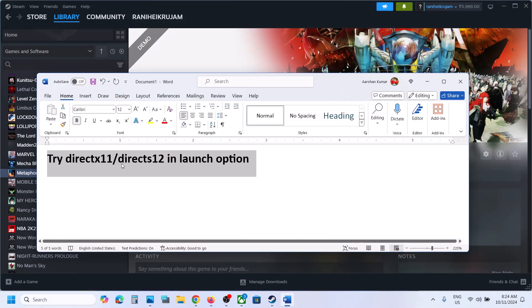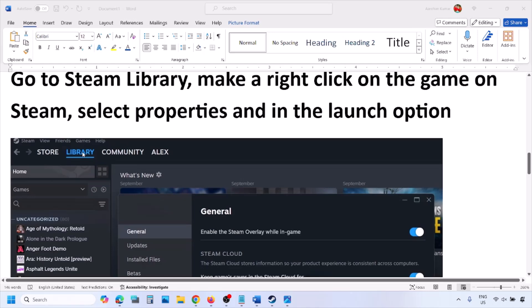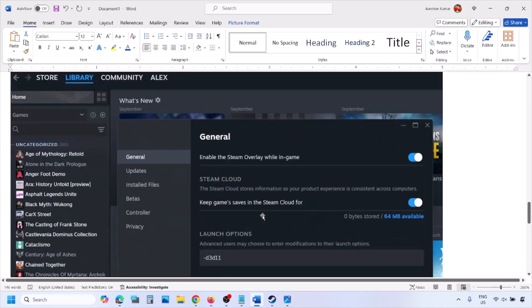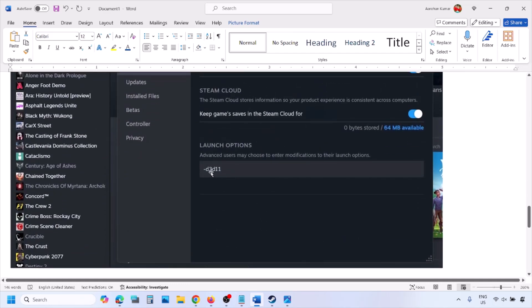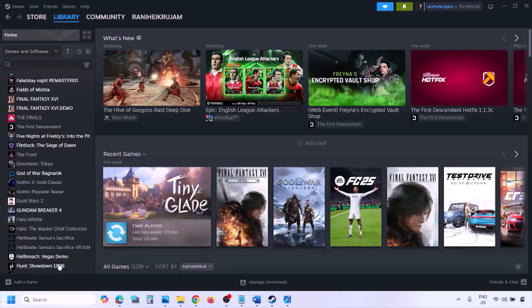First, try DX11 or DX12 in launch options. Go to Steam library, right-click on your game, select Properties, and in the launch option type -dx11, then launch the game and check. If that does not work, type -d3d11 and check. Still not working, type -dx12 and launch the game and check.